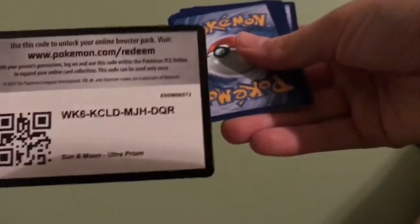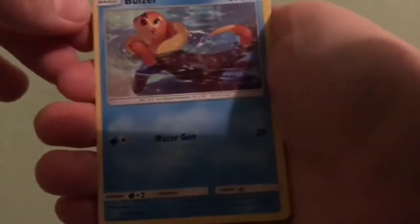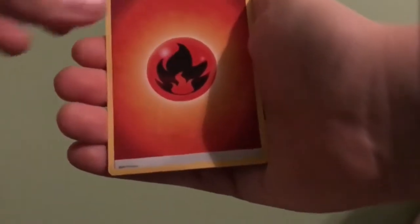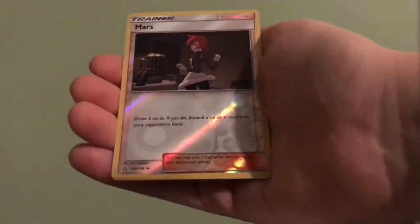Opening it off camera because there's not that much room. There you guys go. Not the best GX, but it's one of my favorite sets. Ultra Prism Weavile, Yanma, Alolan Meowth, Liplup, Electric Memory, Unidentified Fossil, Rotom, Brawly, Mars, and a Tapu Lele. So far just got a holo and a reverse rare, which is not that bad.